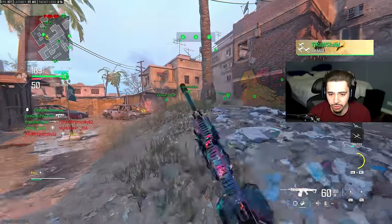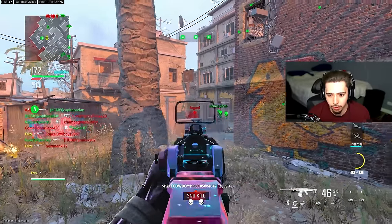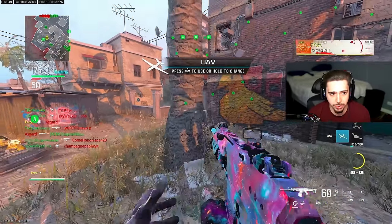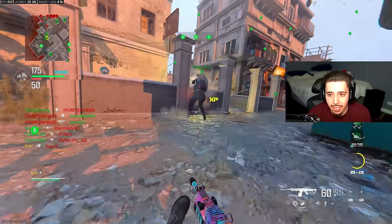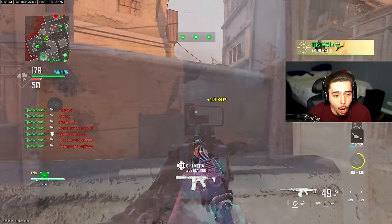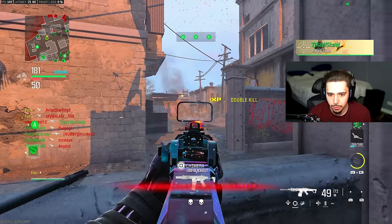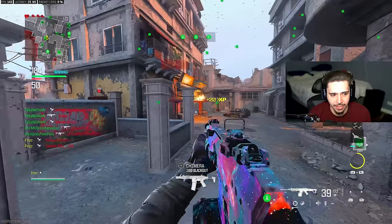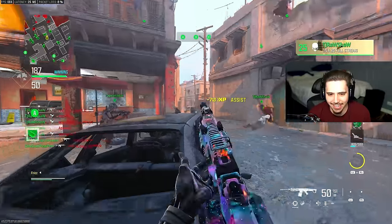Screw it, we have time to earn another one — just sit on this objective and we're chilling. There we go, 370 points. When you're sitting on a flag like this it makes your life so much easier. I already got a UAV up. Oh, my teammate got a Swarm! His is going way crazier than mine did. He's rage quitting — yep, he left. My teammate also got a Swarm — that is actually awesome.